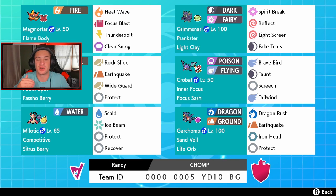Bottom left we got Milotic, which covers a lot of the new Dragon Pokemon because we have Ice Beam on it. We also have Recover, Scald, Protect, Competitive nature, and Citrus Berry. Then in the final spot we got the golden Pokemon we're trying to show off — Garchomp with Life Orb, Sand Veil, Dragon Rush, Earthquake, Iron Head, and Protect.